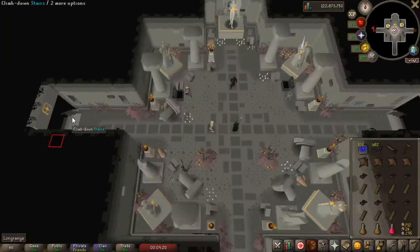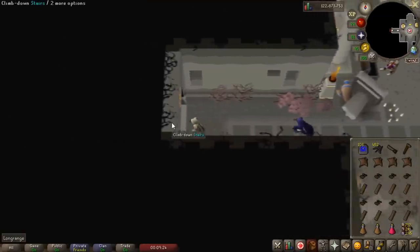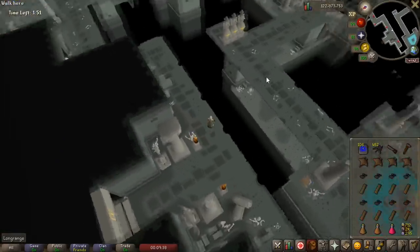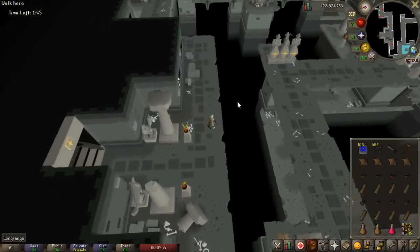There are two entrances — it doesn't matter which you go into. Just go into one and a message will pop up — you can click 'yes, don't notify me again.' The Hallowed Sepulchre has quite a few layout variants and you get a random one every time, but I think there are only maybe three or four of them, so you'll learn them all fairly quickly.